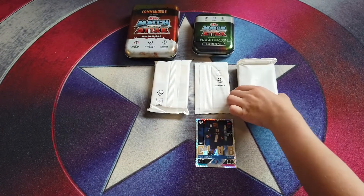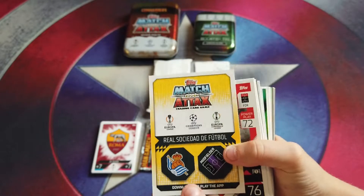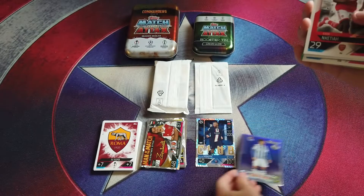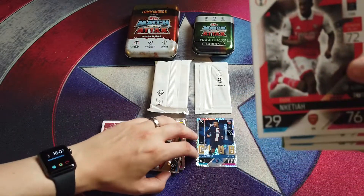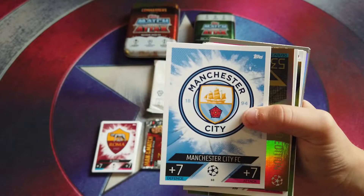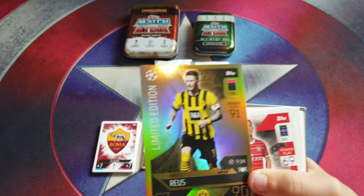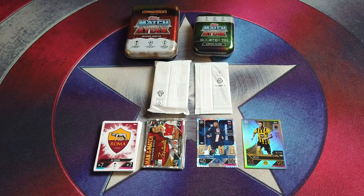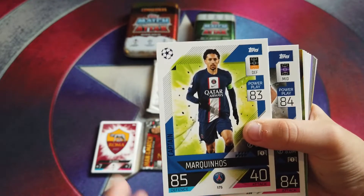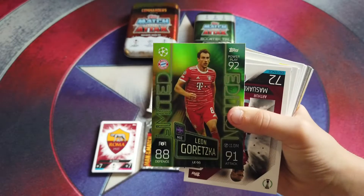Okay, I'll show all these out and do my pack. There's a silver David Silva. Right, that's a nice one. Sibica, Marquinhos, Nicolo Barella - and there's the Goretzka green limited edition. It's a nice card - 92 power play.